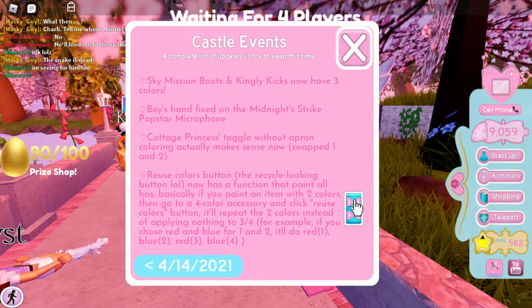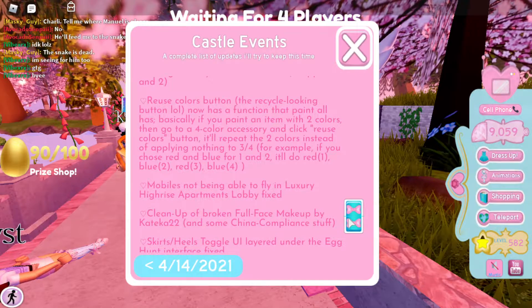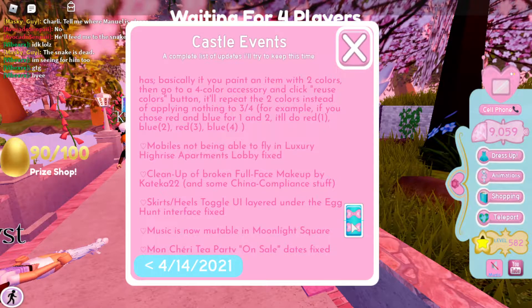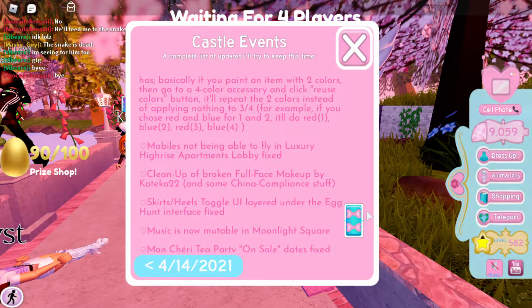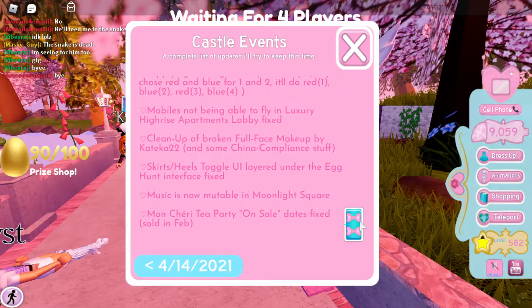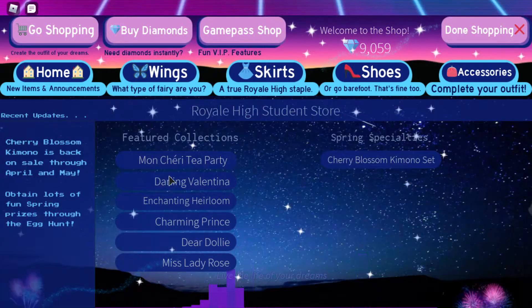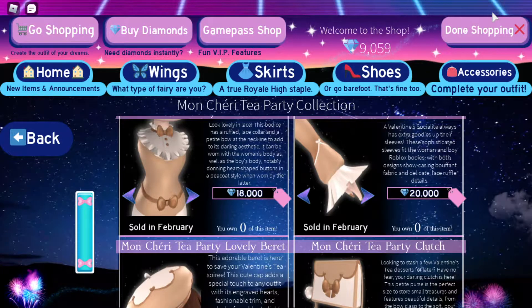The reuse color button is here — like the paint toggle, you can repeat a color to find it easily. Mobile players can no longer fly in the luxury apartments high lobby — that's fixed. There's also cleanup of broken full-face makeup, skirt seal fixes, new music is mutable in Moonlight Square, and the monastery sale dates are corrected to February.